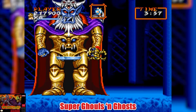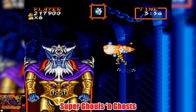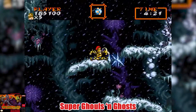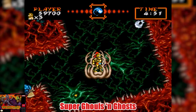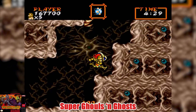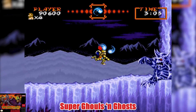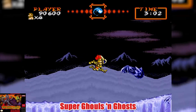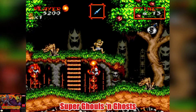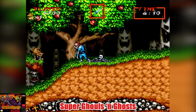Get ready because in order to get the true ending, you're going to have to complete the game twice. Yikes. Super Ghouls and Ghosts looks fantastic. There's so much detail in each of the sprites and the Mode 7 is used well with the rotating platforms and some of the bosses. The sound designers really did a great job capturing the spooky atmosphere. One issue with the game is the slowdown — like picture a turtle running a 100 meter dash slow. If you're up for a challenge and don't mind the slowdown, give Super Ghouls and Ghosts a go.